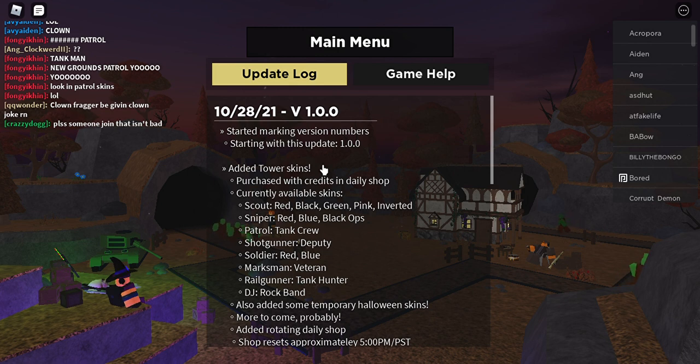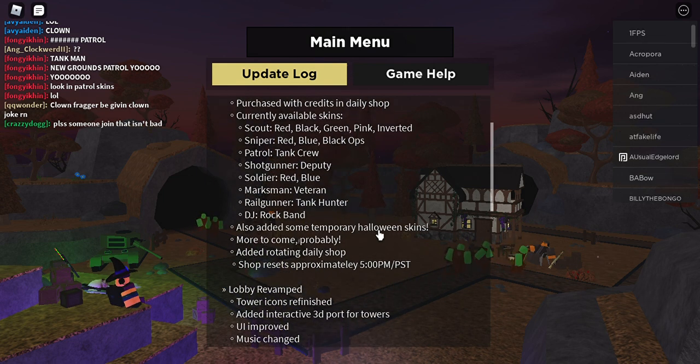Currently available skins: Scout — red, black, green, pink, lizard. Sniper — red, blue, black ops. Patrol — tank crew. Shotgunner — deputy. Soldier — red, blue. Marksman — veteran. Railgunner — tank, hunter, DJ, rock band. Also adds some temporary howling skins.